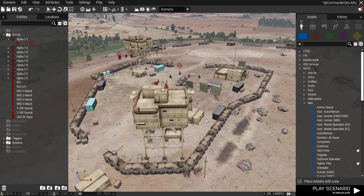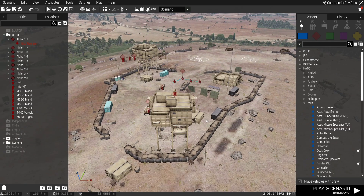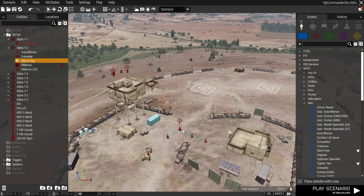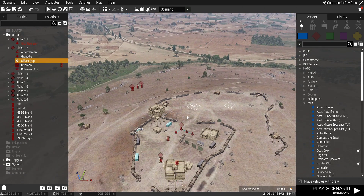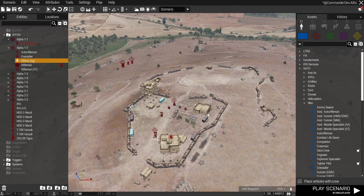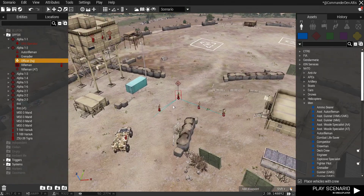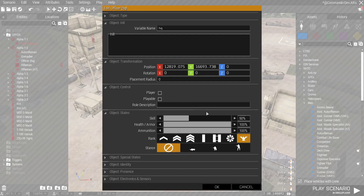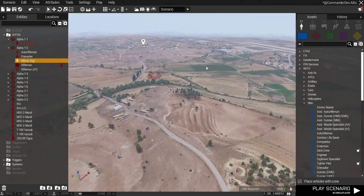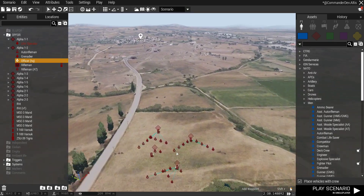G'day fellas, let's take a look at the AI Commander mod that I'm working on. The basic idea is that you have a kernel with a set radius and all groups within that radius will come into his task force, and he'll try to form those groups into platoons or companies. So here we have our kernel, we have some armour over there, and over here we have a motorised platoon.